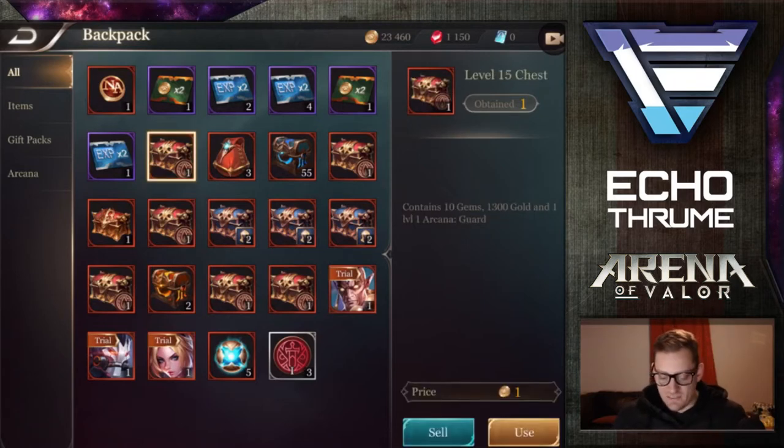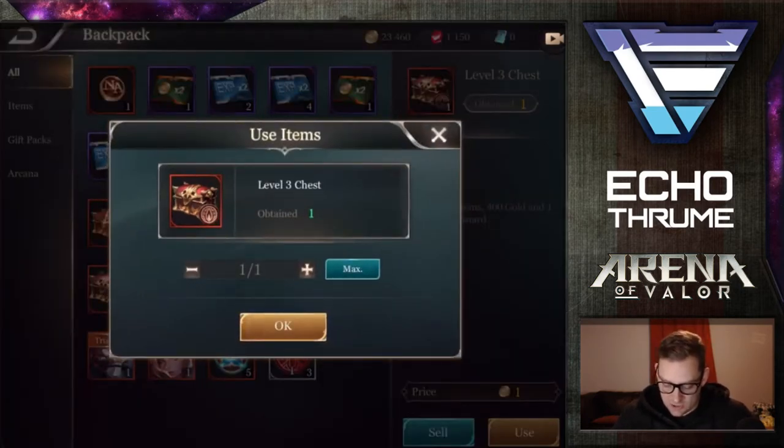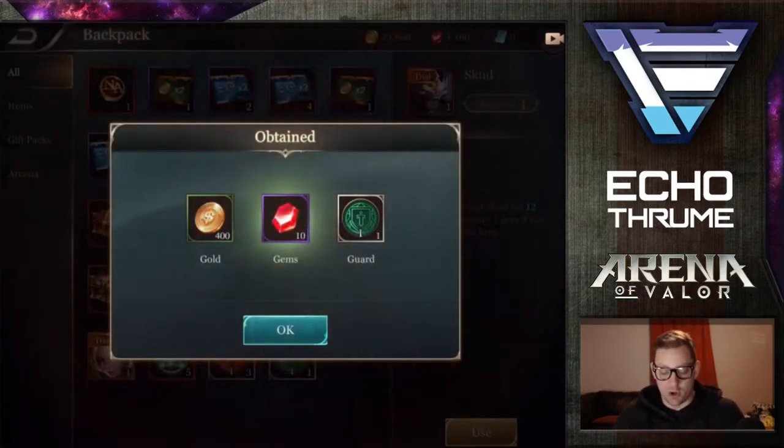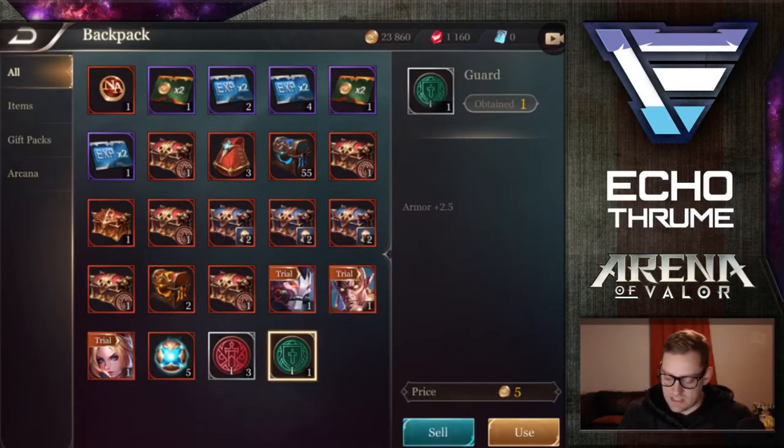We have a level 15 chest. I think I'll save that one for last, so we'll get into this one right here. We're going to use a level 3 chest. We get some gold, some gems, and some guard. I need all of these — relics or something like that, I forget what they're called — but they boost your character up. So I'm hoping to get a bunch of that stuff right here today.